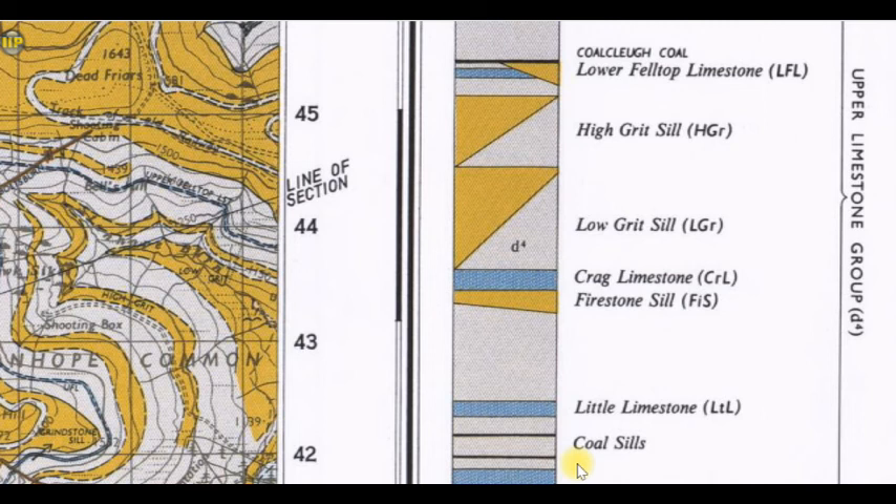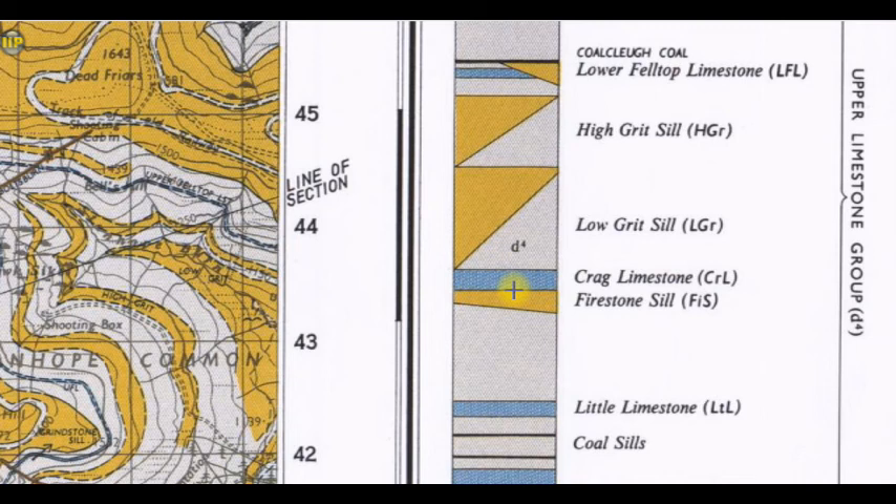It does give us a section though. We've got the little limestone coals there - can you see there's two coals within the little limestone? That's a great limestone at the bottom, and either one or both of the two coals have been worked. It doesn't show us the firestone coal at all. You've got the firestone sill, sandstone and the crag limestone above it. But it shows us the coal cluff coal, or the fell top coal as it's sometimes known. The firestone coal is also known as the oak wood coal when it gets to the non-anthracite measures.